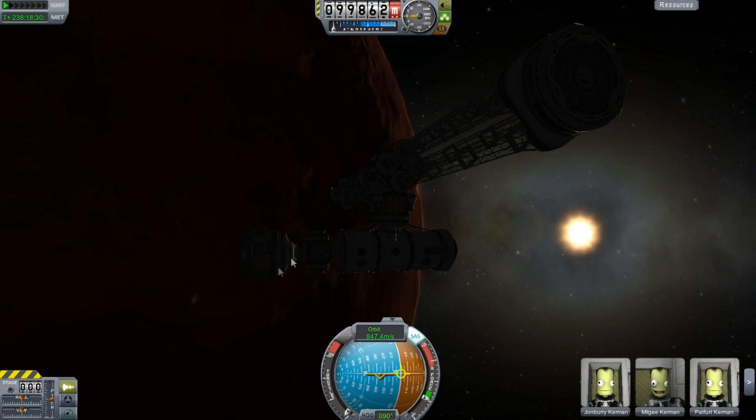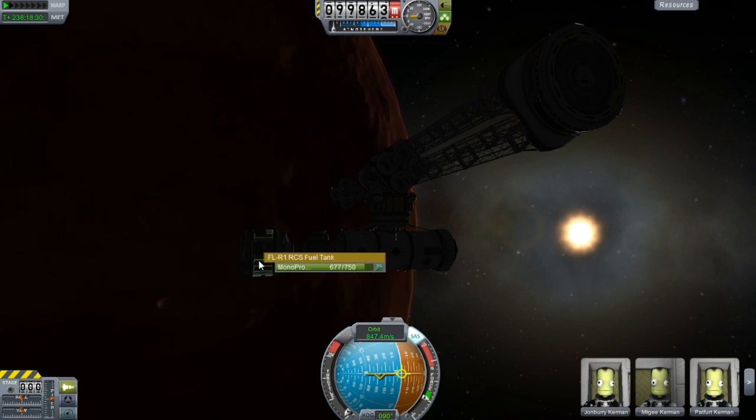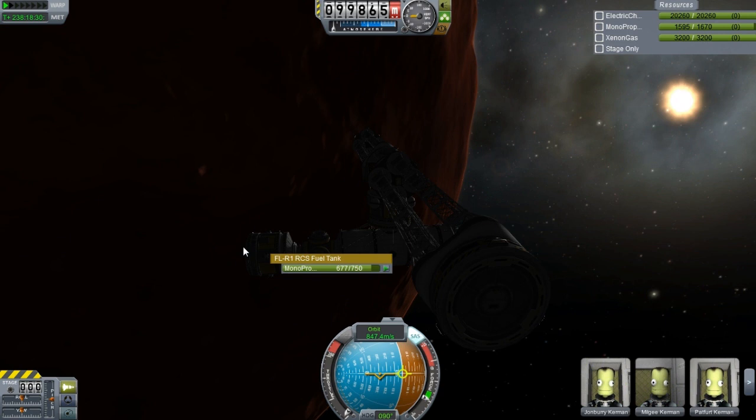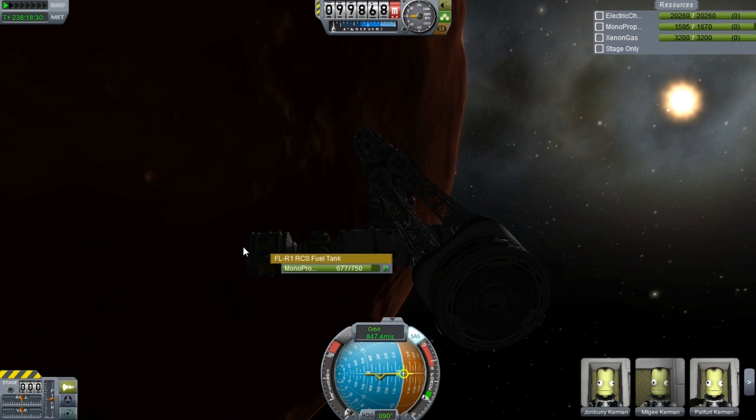We basically have a small module — I call it a moving module — for meeting up with parts. This has come in really handy. A lot of things needed it, and I've figured out how important it is to store RCS fuel away when you don't have quick access to it in orbit around Kerbin. A lot of my RCS fuel did not go to waste; I saved a lot of it.